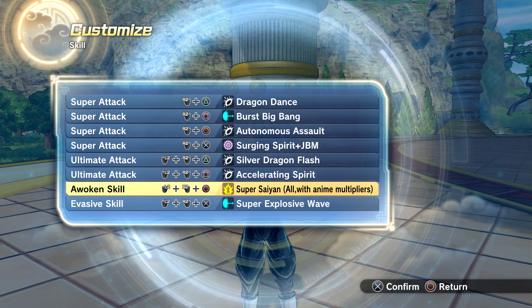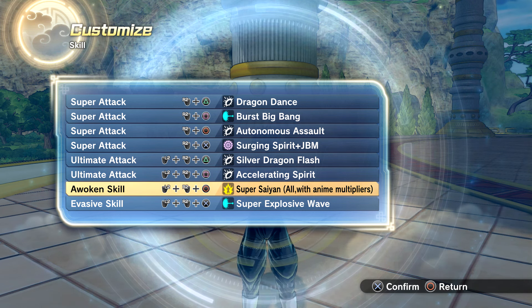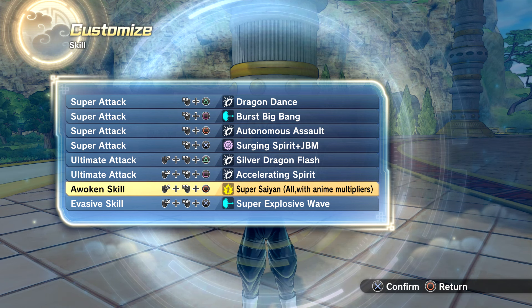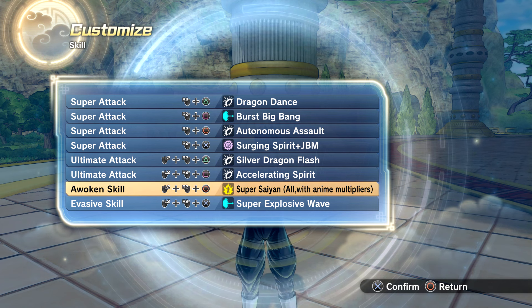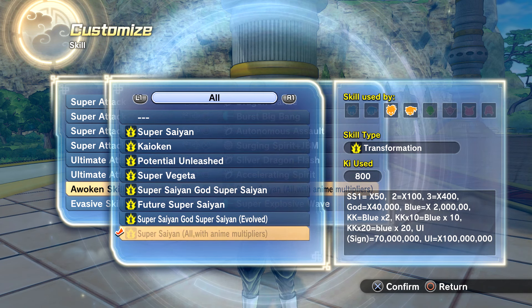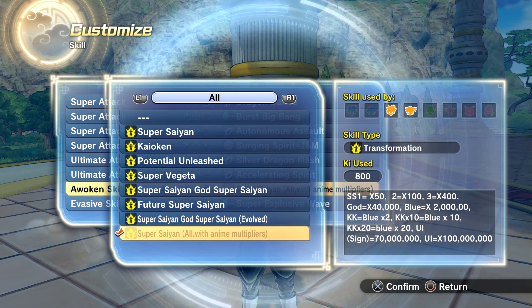In the normal Xenoverse 2 base game, when we transform into a Super Saiyan, we get a times 1.10 power boost. Super Saiyan 2 is times 1.15 and Super Saiyan 3 is times 1.20. But since we're going off the anime, Super Saiyan gives times 50, Super Saiyan 2 times 100, and Super Saiyan 3 times 400. We're just going to be one-shotting our opponents.